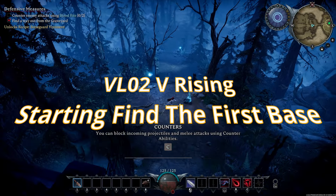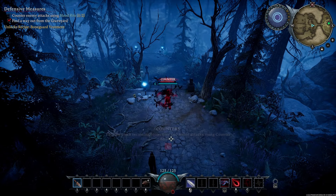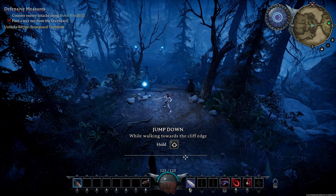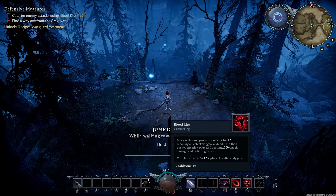All right, in this episode we're going to start heading towards our first base. Tutorial messages continue to pop up in the beginning. We got this spell in the last episode — this is Blood Rite — and it tells you what the spell does as you're going through.